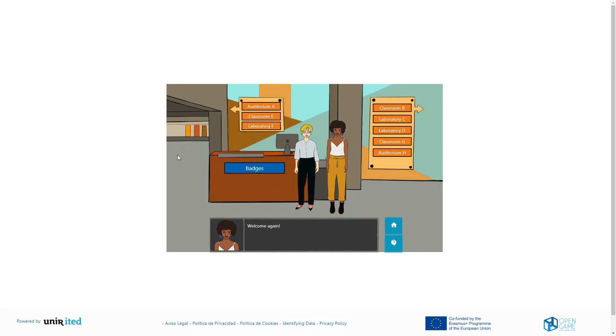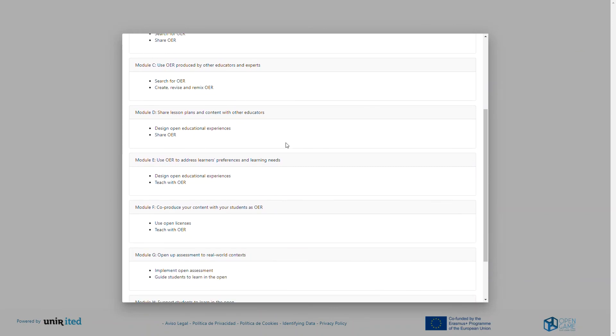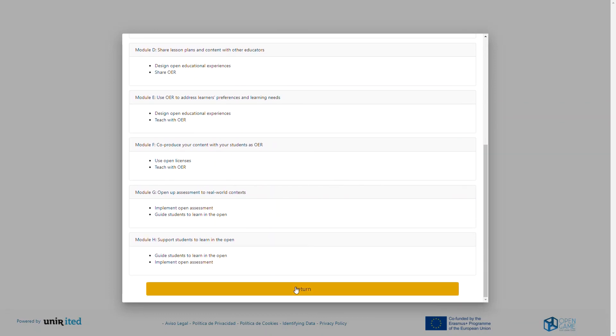Back in the hall, if you click on badges you will see a summary of the modules and learning units covered in parts of the course we have already visited, which are highlighted as they're completed. Enjoy the game!